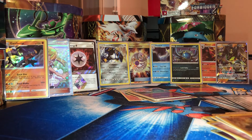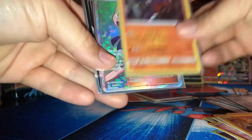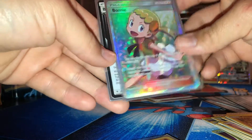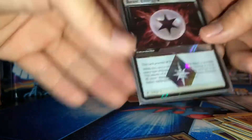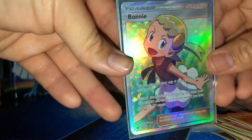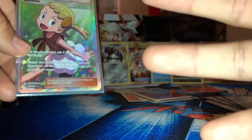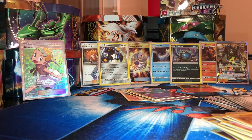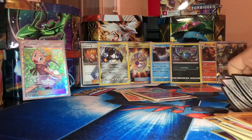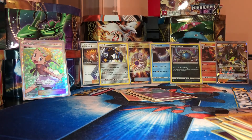So this pack — this part three of my video went pretty well. I got a Holo Rare Garchomp, the Full Art Trainer Bonnie, and the Prism Star Beast Energy. This art is truly amazing, especially the Bonnie card — so much detail. Alright guys, this is the end of part three. Stick around for my fourth and final part. Don't forget to subscribe. These codes are for you. Hope you have a nice time. Bye!